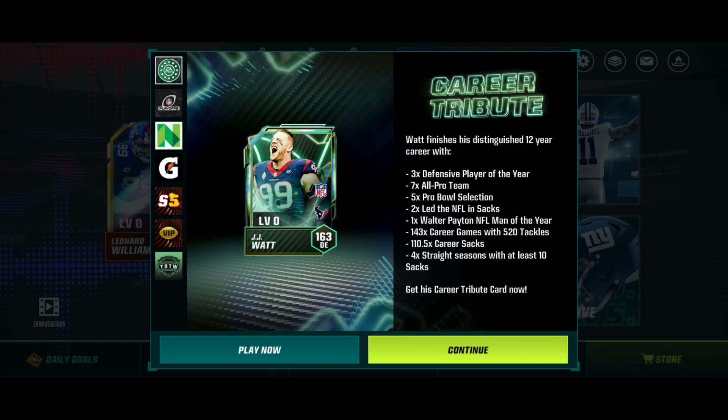If you're a fan of JJ Watt, they have his Texans look because I think he did his best work there in the beginning. He was known for playing with the Texans, so it's cool to see him wearing the Texans jersey on the card, representing where he started from. He also moved to the Cardinals and did decent there, still achieving a lot.